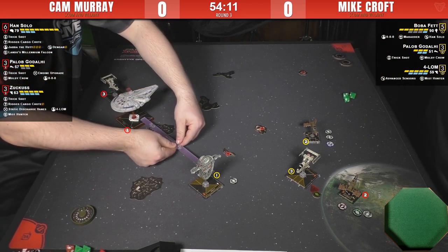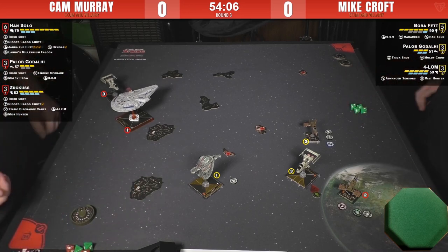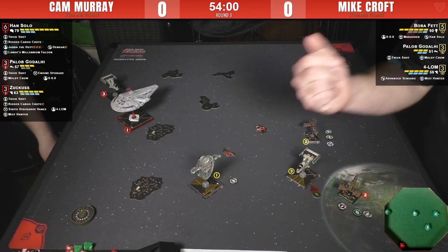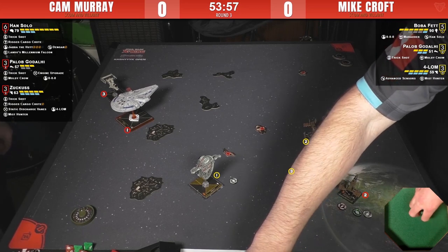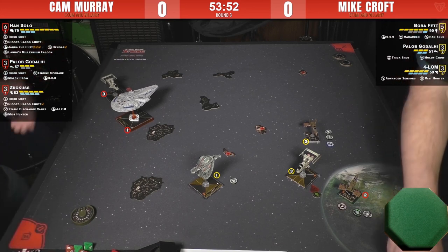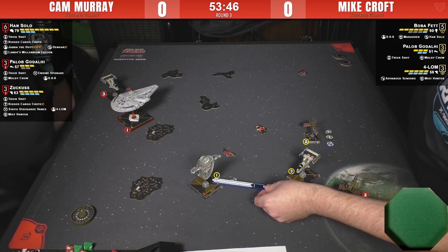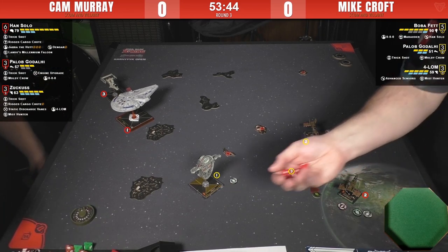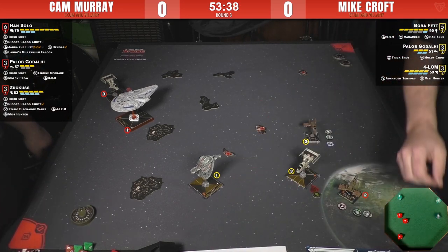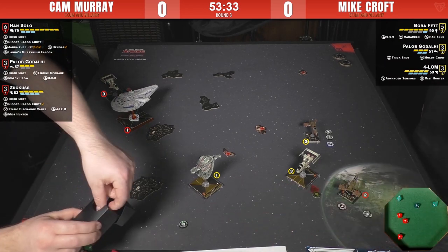Now we're into the real attack phase. That should be four dice for Han. Not a very good roll — he doesn't have a focus. Sticking with Paylob, focusing the fire to try to get him off the board. Hit, crit and a focus — nice. He'll spend the focus and take the one hit, but it will be a crit.